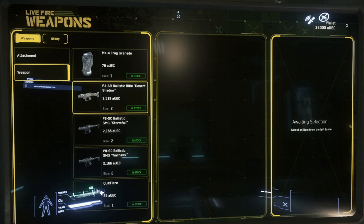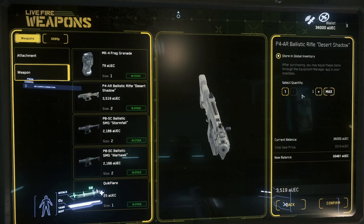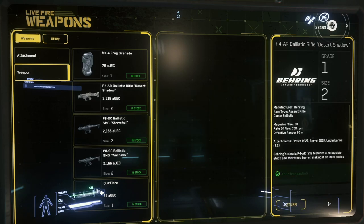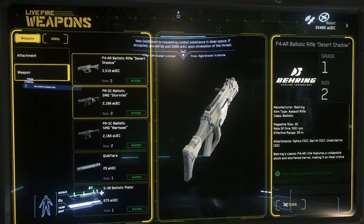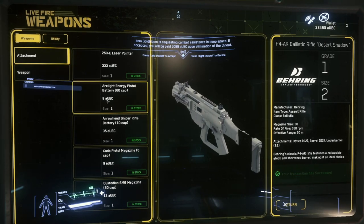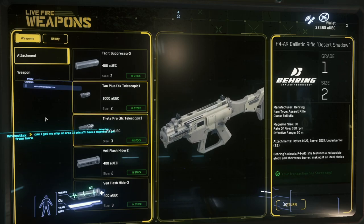I decided to purchase the weapon I like using in close quarters. Since at some point I might be in caves, I pick up the P4AR Ballistic Desert — the Ballistic Rifle Desert Shadow. My god, they have longer names than some electronics companies. Nonetheless, we got our weapon, picked up some ammo, and we are off to our ship.